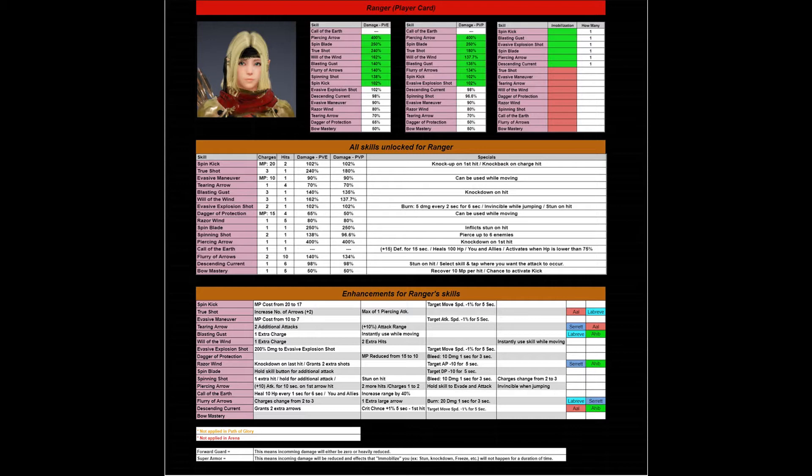Something new that was added is immobilization. If you knock a character down, knock them up, or do anything to immobilize them — simply pushing them back like a knockback is not immobilizing them, that's a stun, it'll stop them for a second. But when they're knocked on the ground, you can get in those free hits, so that counts as immobilization. Looking at the Ranger's player card, it looks like she has six skills that immobilize, which are highlighted in green. The red ones, obviously no.